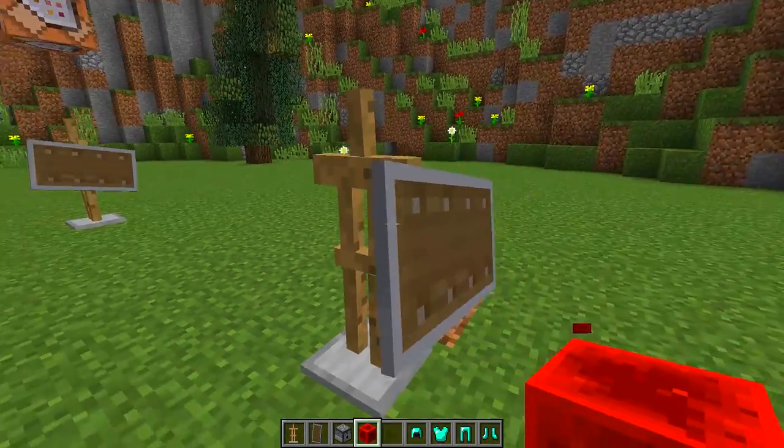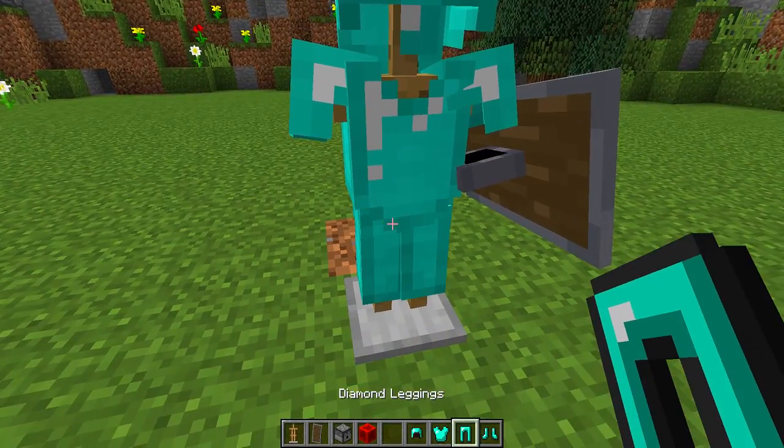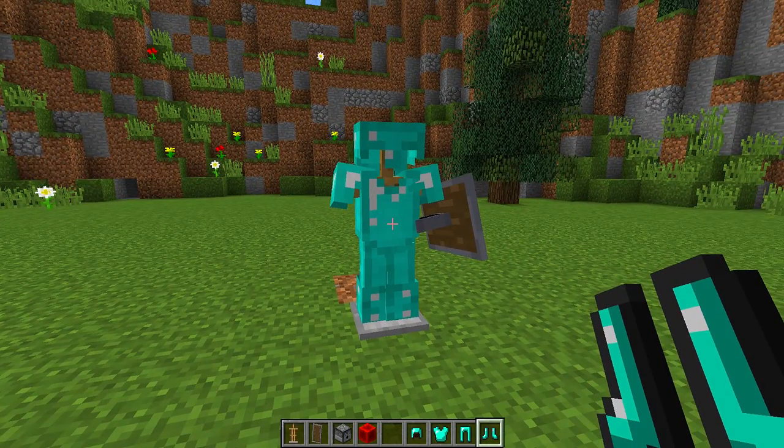It looks really really cool, and then what you can do is put your armor on top of it and you get this really cool looking armor stand that has a shield on it as well. I think it looks absolutely awesome if you want to use it to decorate your houses. And there you go guys — that is how you put a shield on an armor stand.